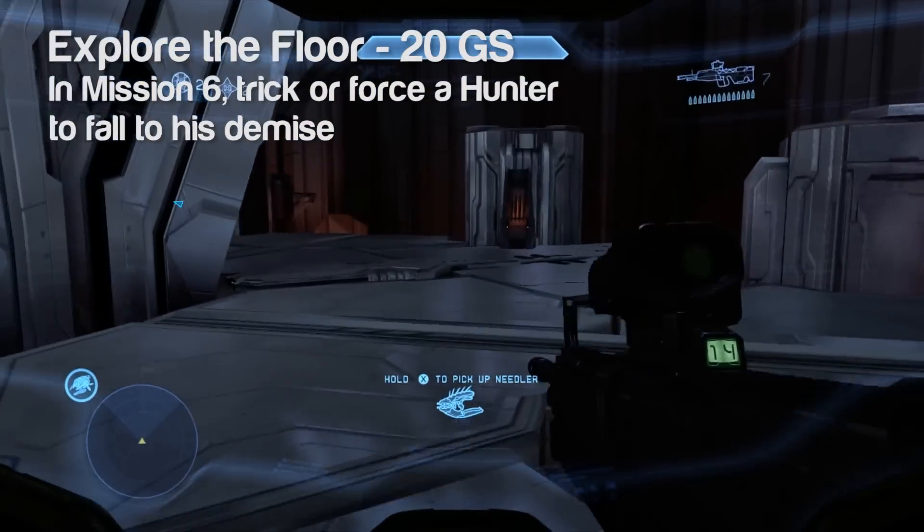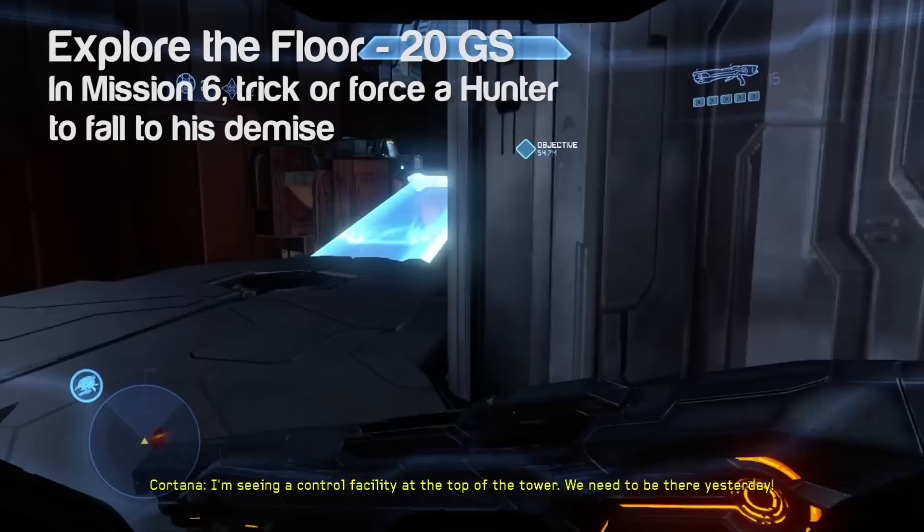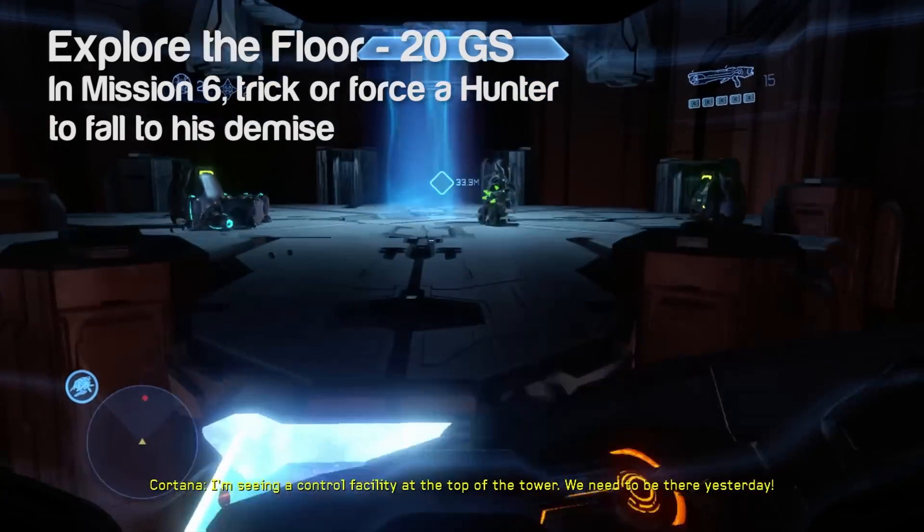Explore the Floor achievement for Halo 4 is worth 20 gamerscore. You have to trick or force a hunter to fall to his demise in mission 6, which is Shutdown.